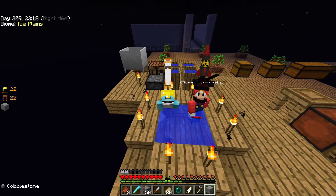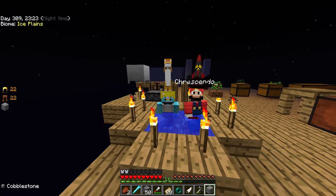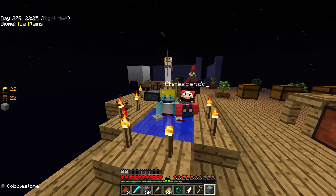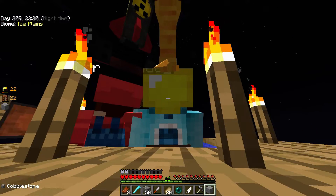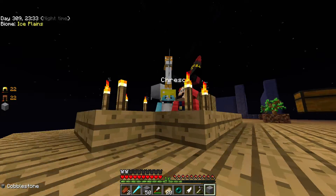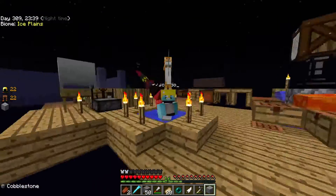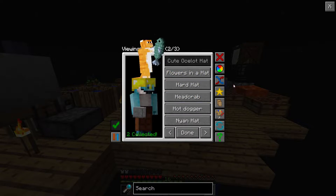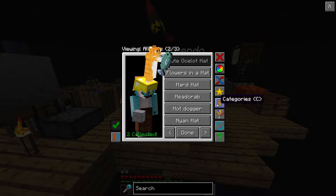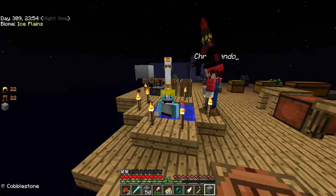Hey guys, welcome back to another episode of Sky Factory with Crescendo, tall hat edition. I don't know how to show this — this cat is holding a fish. Yeah, I can't really show it. If I turn you can just show mine instead. I opened my hat thing and you can see it in there.